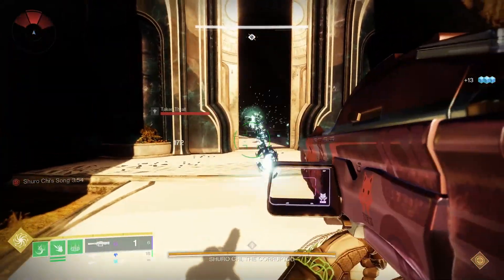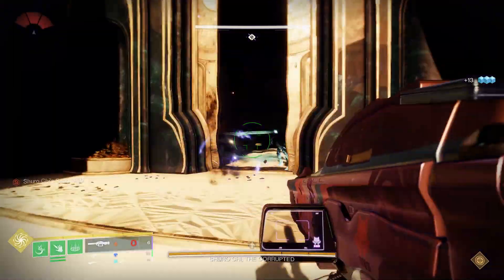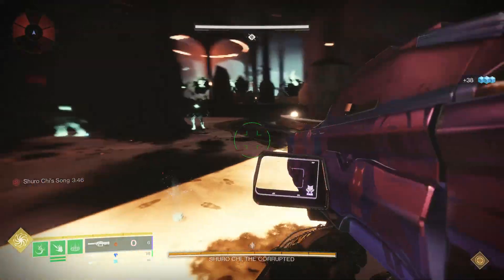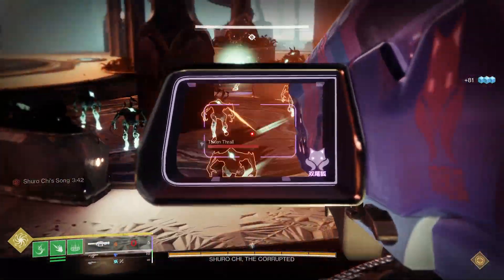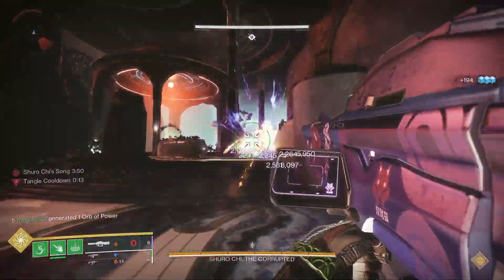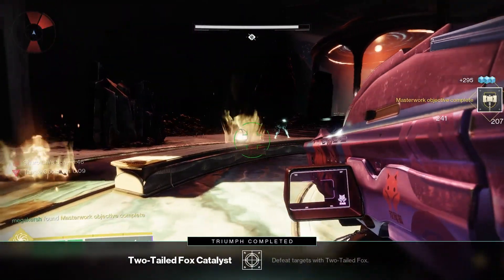The most efficient way to get this done is the Shurochi checkpoint in the Last Wish raid. Loads of enemies spawn here and you can take them out easily using the two rockets of the Two-Tailed Fox. Before you go in, it's best to stock up on raid banners — you can get these from Hawthorne in the Tower. I'll put the route to the Shurochi location in the Last Wish raid at the end of this guide.